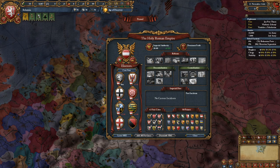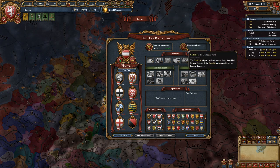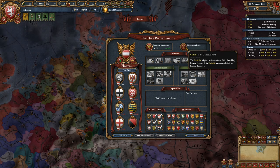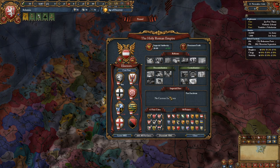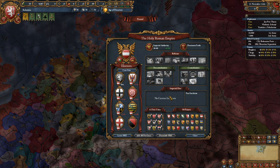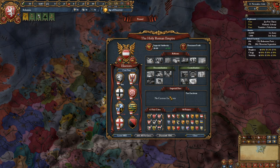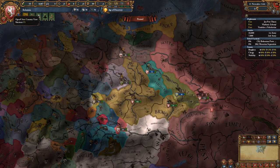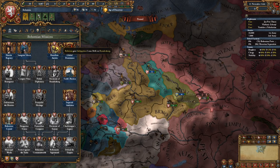The only hope of getting on the empire as Hussite, as far as I know, is to get religious peace within the empire during the Protestant Reformation, which is tricky and I haven't figured out the best method. If I do, I'll put it in the comments. Basically you have to make that decision relatively early on because it's going to guide how you play.